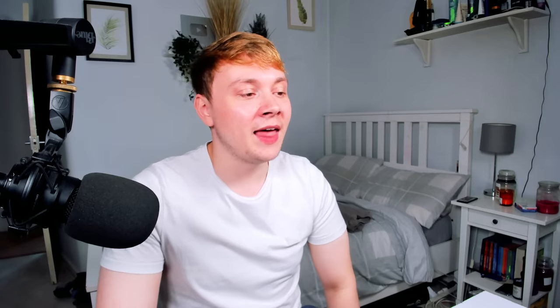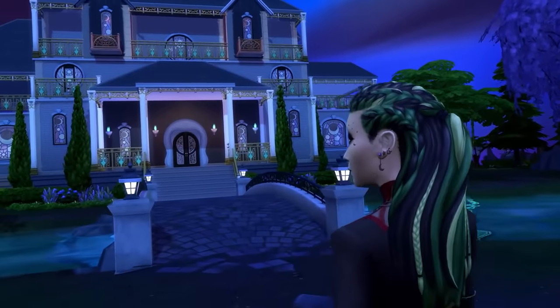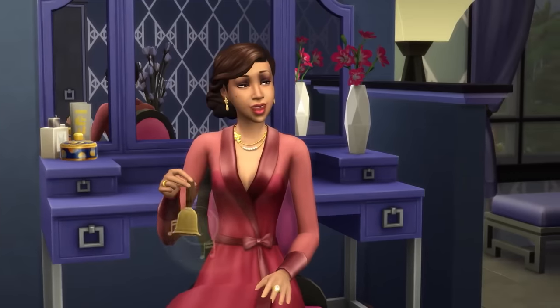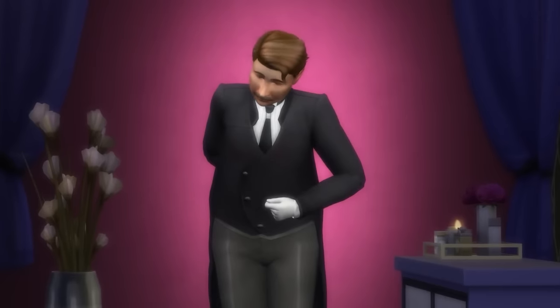Apartment Life also came with magic — a good witch and a bad witch in a very traditional style. In The Sims 4 Realm of Magic it's more modern, whereas The Sims 2 was very traditional witches and wizards. Although The Sims 4 spellcasters are much more in-depth and I do prefer that pack overall, The Sims 2 version still had charm. This pack also came with butlers — in The Sims 4 you have to pay for Vintage Glamour Stuff for that.